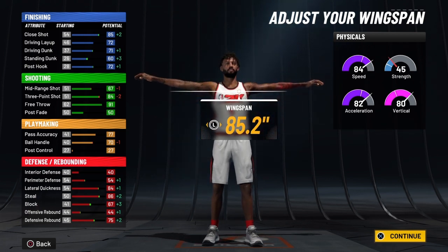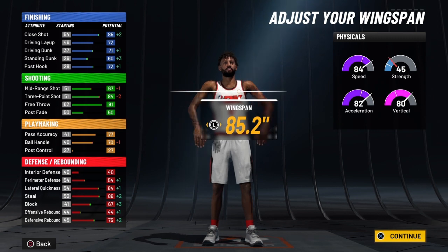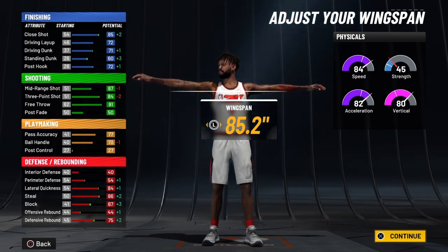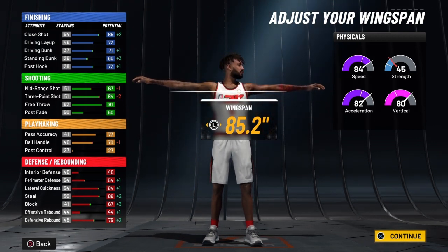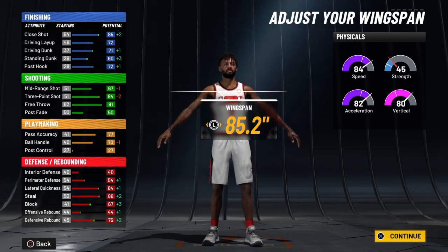At 99 overall you have a close shot of 89, a driving layup of 76, a driving dunk of 75 — and you add the 10 from slasher takeover on those numbers. You have a standing dunk of 64, so you catch any little guard down low you're going to dunk on them — that'll be a 74 once you ignite slasher takeover. Your post hook will be a 76, so with this meta build you will be able to do damage in the low post.